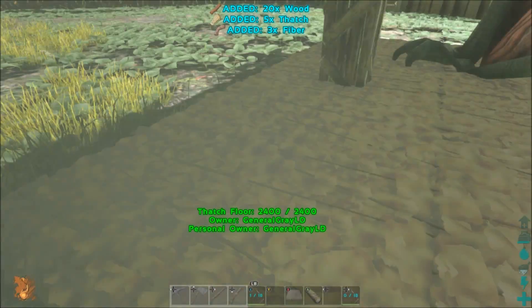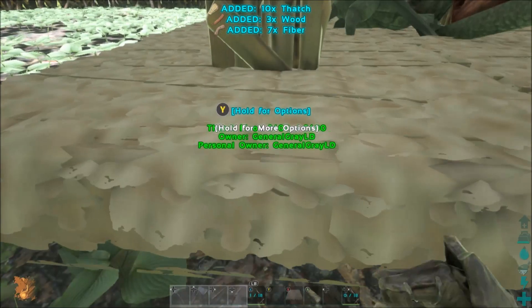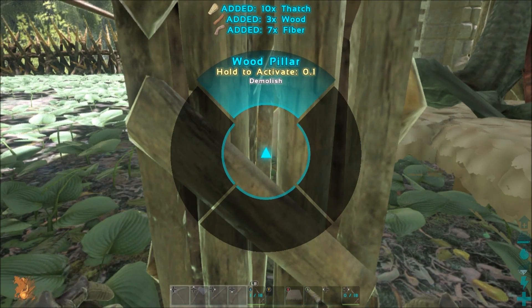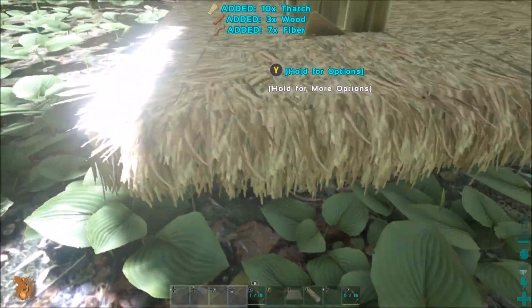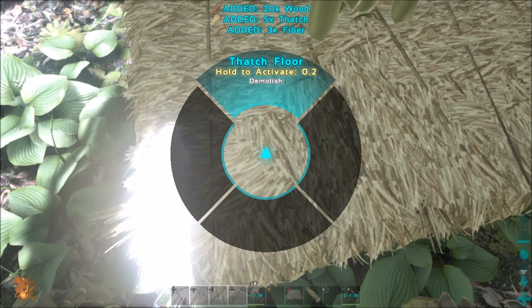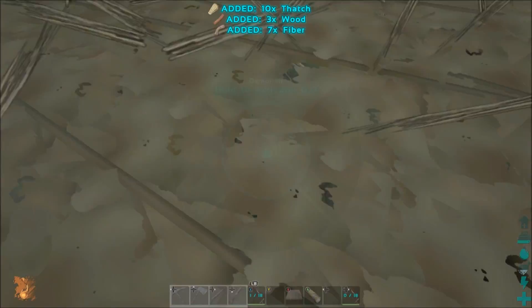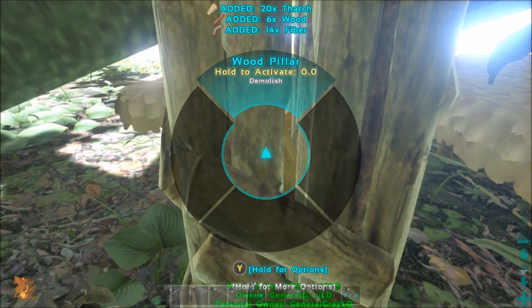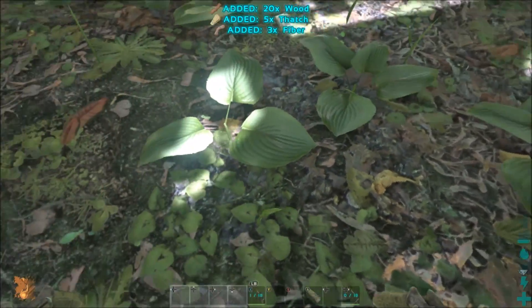And we're back — I found a quetzal. It's not the highest level out there but it's a decent level to start with, level 76. I'm happy with that. I have the melee up to a little over a thousand on the scorpion, and I think I have enough speed on the argy to keep up with him. The plan is to hit him once and then get away.